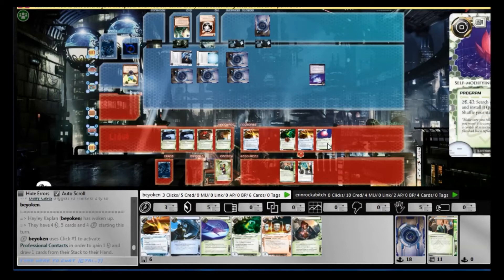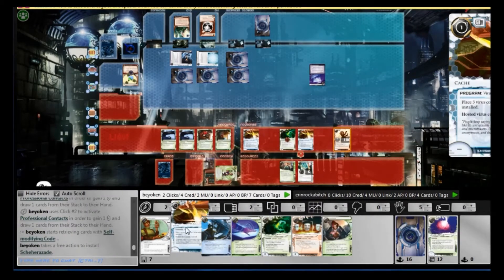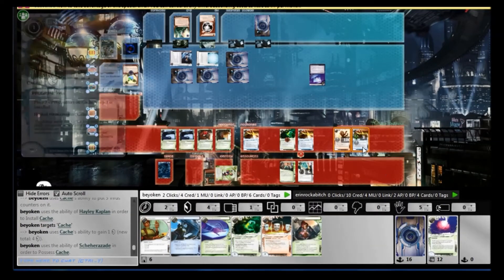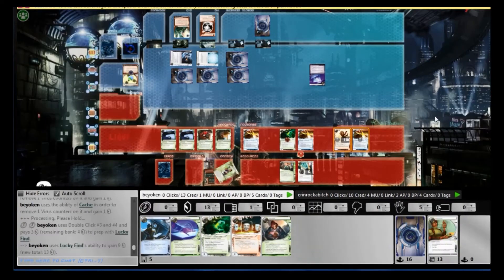I thought he was scoring an NAPD — obviously he's scoring a Nisei, and that basically causes me to lose the game. It's almost impossible to play right now with a Nisei on the board. I felt like I had enough of bad draw luck — no Aesop's, no CyberSoft Macrodrive. I'm going to get the ShareAzad out myself with an SMC. This allows me to free-install the Cache in my hand.